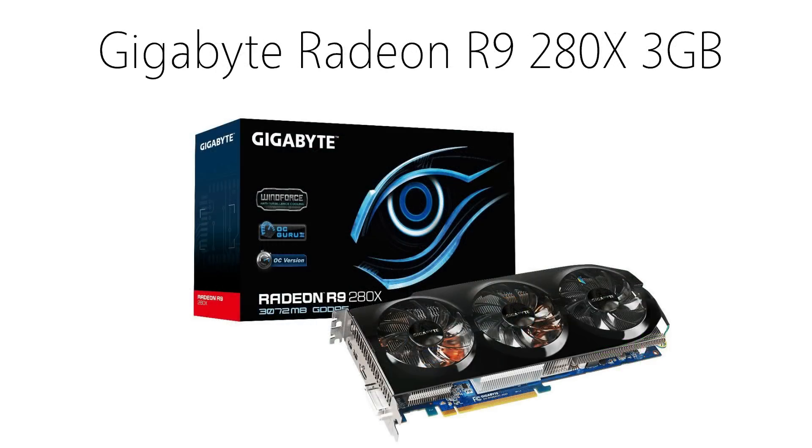For the graphics card, I chose the 3GB Gigabyte Radeon R9 280X. Based on some benchmarks, the baseline R9 280X that isn't overclocked should yield about 70 frames per second on Ultra at 1080p playing Battlefield 4. It'll run anything you throw at it and this card is simply a great choice for this build, and you can get it for about $290.